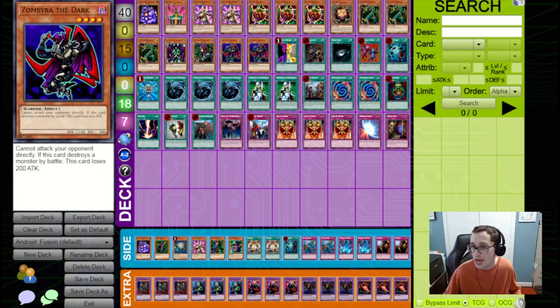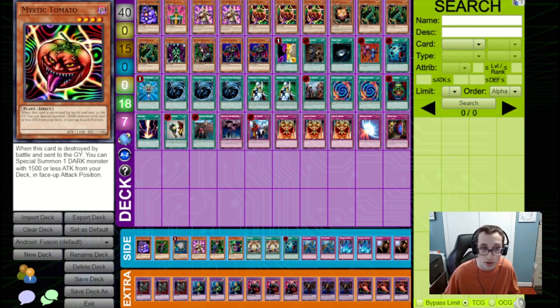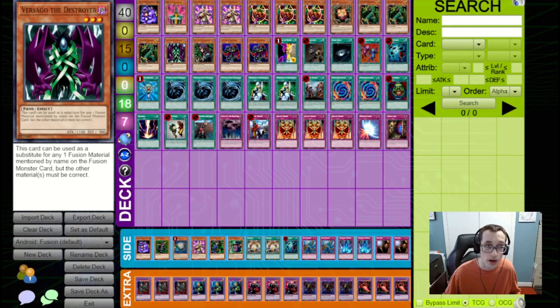We could be playing Mariokutai, which is the other material for Last Warrior from Another Planet, but we're choosing to play Versago the Destroyer instead, as it's a dark fusion substitute that you can bring out off of a Mystic Tomato. Mystic Tomato is very good here at bringing out the Sangan and the Witch of the Black Forest, and thus we want to play Versago over something like Mariokutai, which can only really be brought out by Mother Grizzly — not a very good recruiter to play in this deck in my opinion.